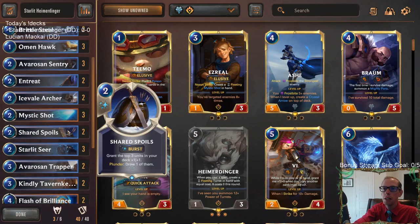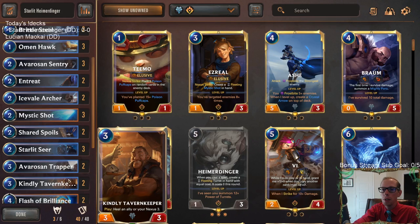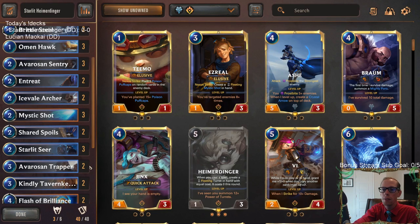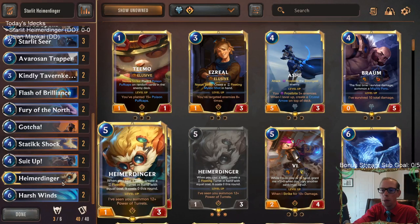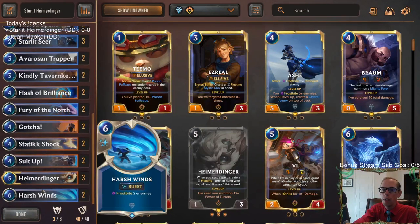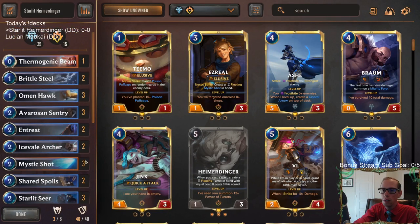We also have some solid cards besides that with Avaros and Trapper, Kindly Tavern Keeper, Starlit Seer - you all know I love Starlit Seer - Icefield Archer, Avaros and Sentry, and Omenhawk. Some pretty good 2 and 3 mana cards to have good interaction so we're not too far behind whenever we do play Heimerdinger. And we're playing For All Your Orb to get Entreat - Entreat can draw Heimerdinger, and even if we have one in play we can Entreat for another and use that for Progress Day to refill our hand in longer games.